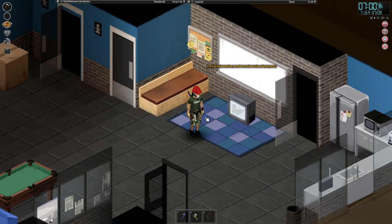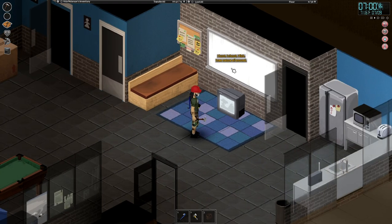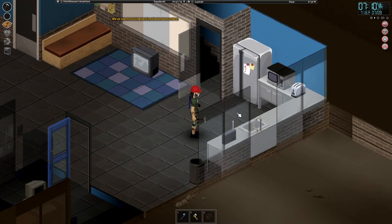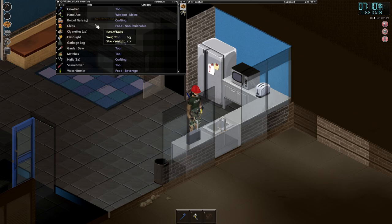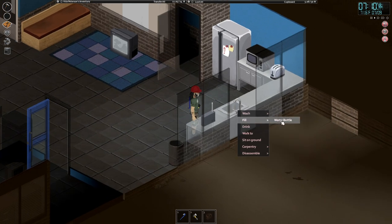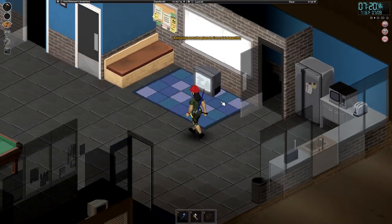There we go. What is this — just some sort of commercial? I don't think it's going to be teaching us anything right now. How much does an empty water bottle hold? Probably 10 units — it holds 12 units. Okay, cool.